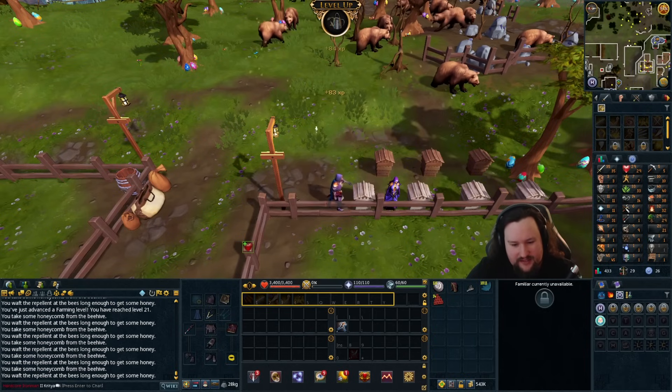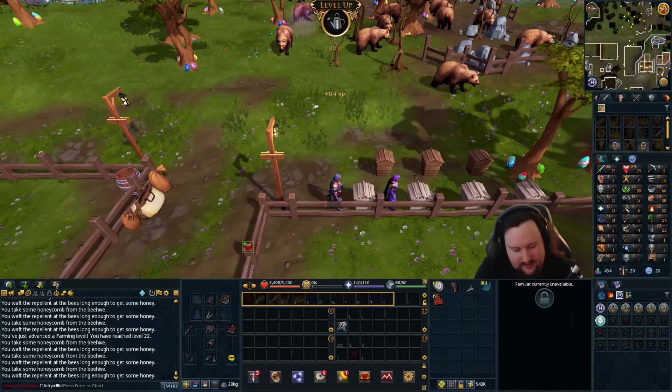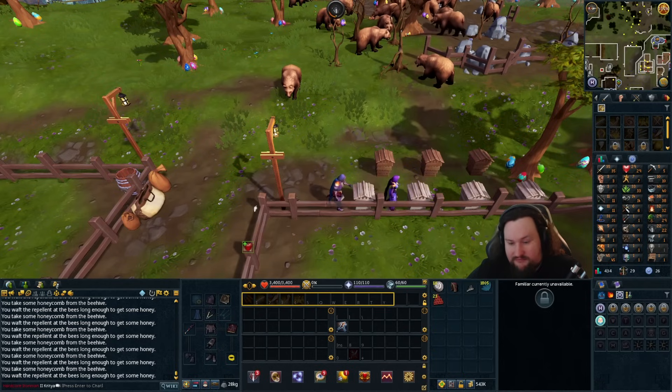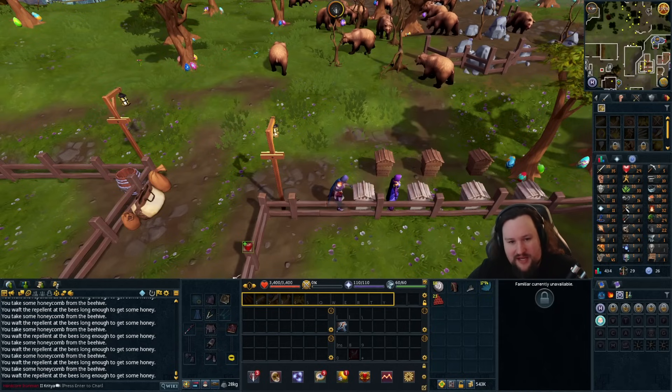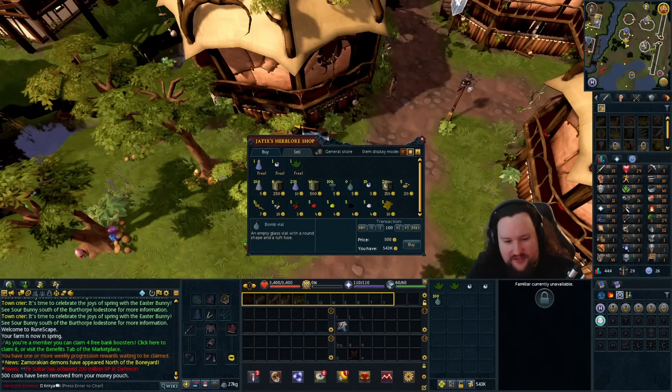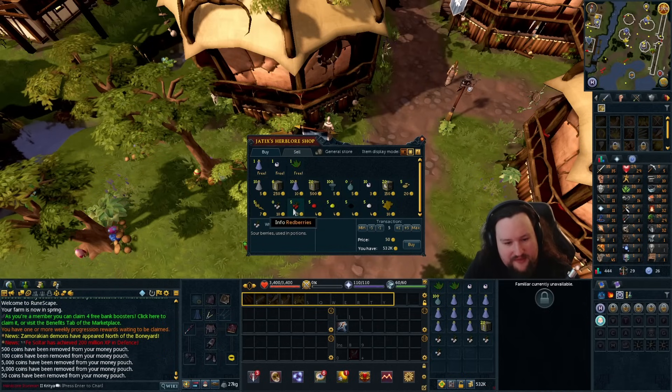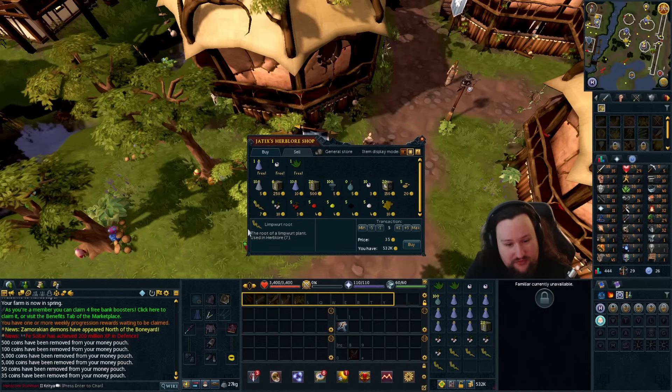Every piece of honey we collect from the beehives is 83 XP — that works out to about 14,000 farming XP per day just for doing beehives. Pretty much unbeatable farming XP for the time investment at this stage. Also adding bomb vials from Jatix to the daily list, along with vials of water, white berries, and limport roots — the white berries and limport roots being the two main things to pick up from his shop.